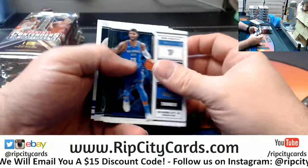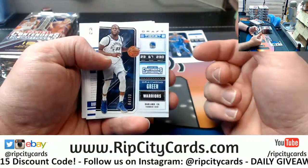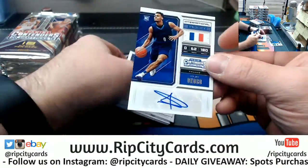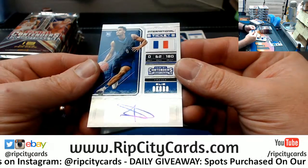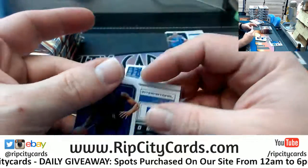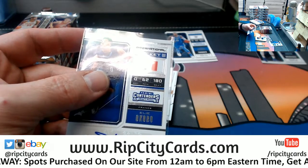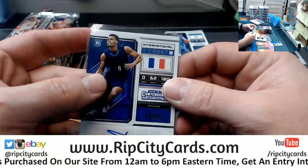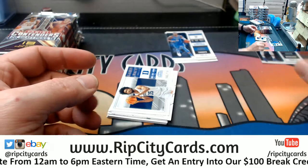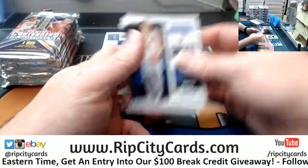Alright, these are all set up essentially the same. You got your base cards, any numbered cards if you might have them — a Draymond Green to 99. And then an autograph — this one for Ellie Okobo. I do keep up my list to see. It looks like 31st pick to the Suns. Then you've got your inserts and more of your base.